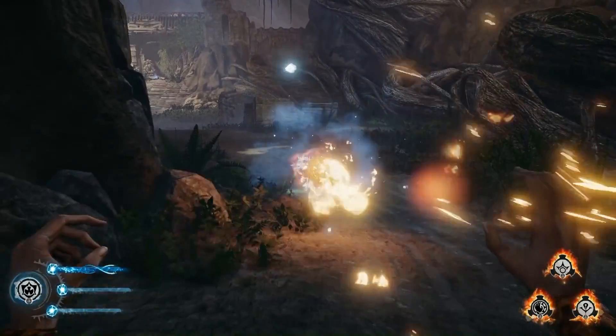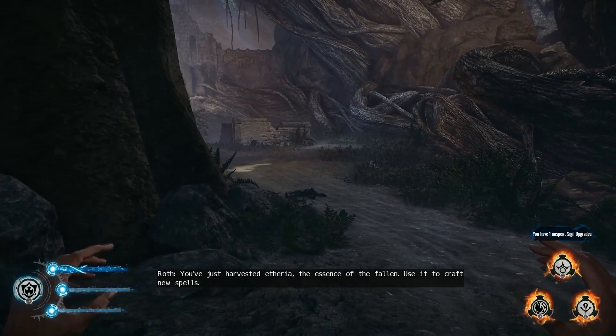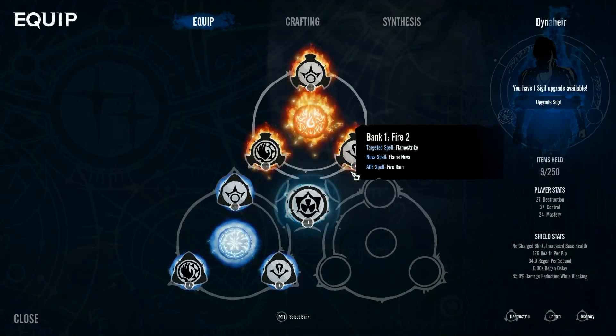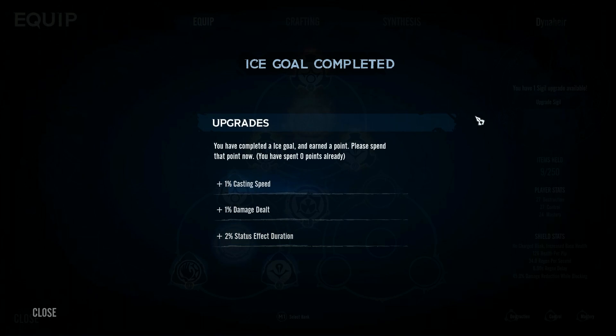So, depending on your shield type, which I hinted at briefly, you can blink. Our shield type right now is strategic, meaning that we get up to three quick, short little blinks in a row.